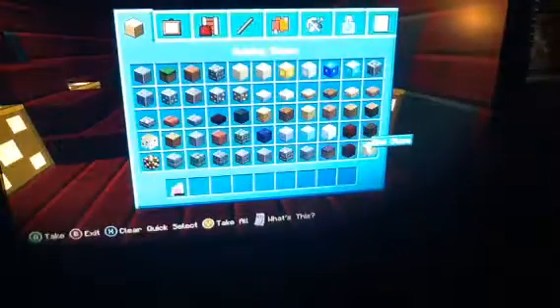Down here are the cannons. There's five on this side and ten on the other side. If someone hits in here, boom - goes the bottom floor. Let's see if there are any messages. This glowstone is part of the cannon.